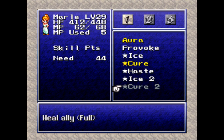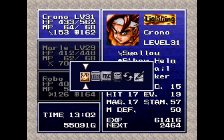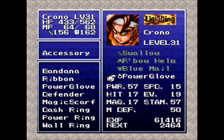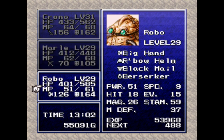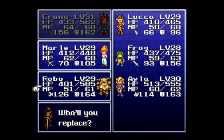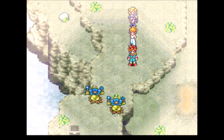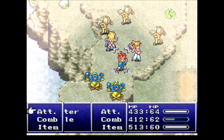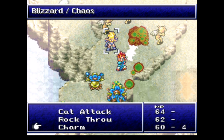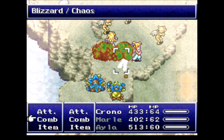Marle is 44 away from learning Cure 2. It's actually time to change our party around — let's take off these Berserkers. We'll keep Marle in for right now since she's so close, and we're going to take out Robo and bring in Isla so that she can steal these things from the enemies. Isla, you've got one chance — charm these things, and do not confuse anyone. Please.